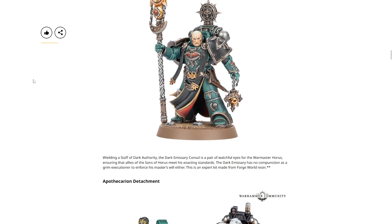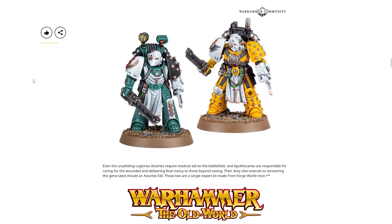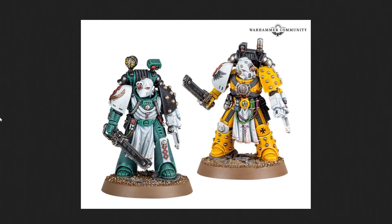Followed up by something I was discussing in a previous video comment: the Apothecarian Detachment. Even the unyielding Legions of Astartes require medical aid on the battlefield, and the Apothecaries are responsible for caring for the wounded and delivering final mercy to those beyond saving. Their duty also extends to recovering the gene-seed should the Astartes fall. These two are a single expert kit made from Forge World resin. I'm very much looking forward to getting my hands on these — both for my Imperial Fists and my fledgling Death Guard army. I especially like the one covered in reinforcing rivets. Both have chainswords and the Narthecium weapon.